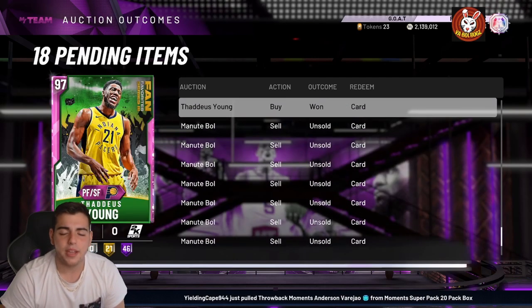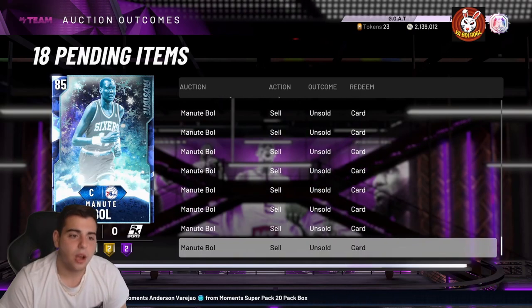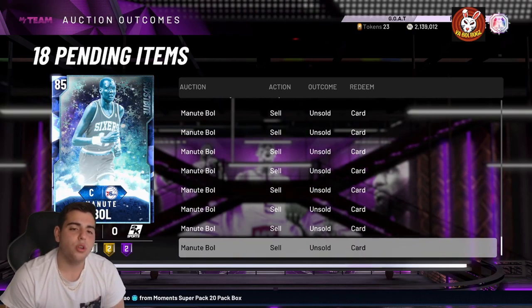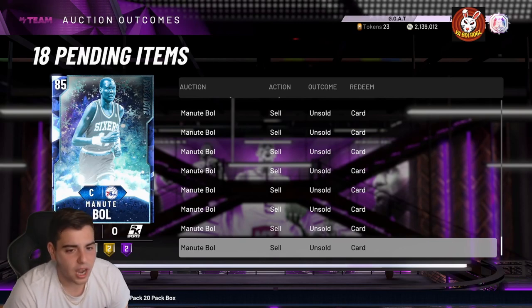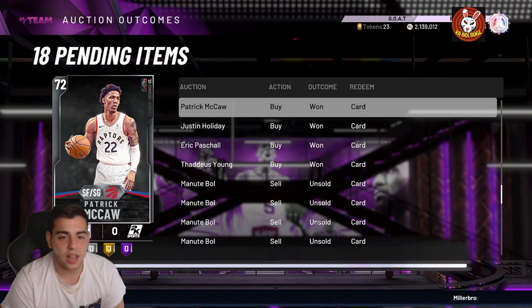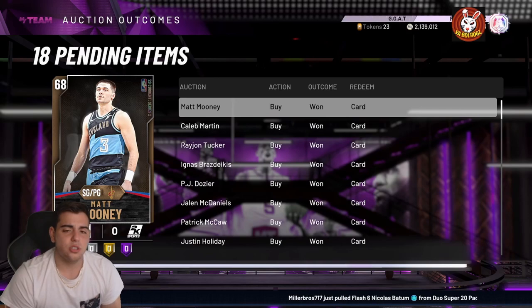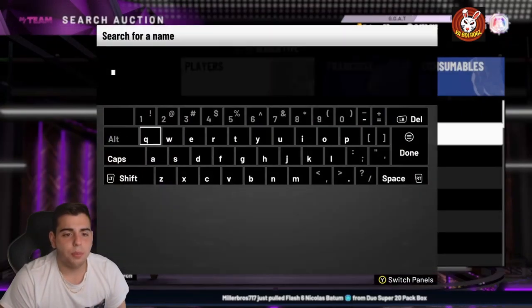A winner will probably be picked around 7 Eastern. Today, new dynamic duo prices are shooting up. How are you gonna make MT? To be completely honest, it is complete luck, but there are a lot of methods — a lot of snipe tips and a lot of stuff going on right now in the community to make MT.